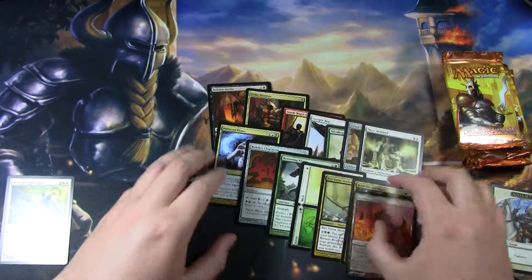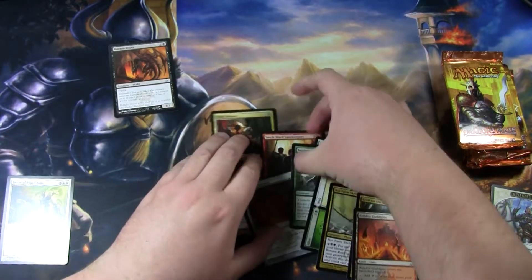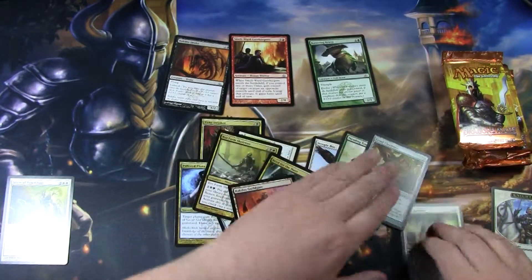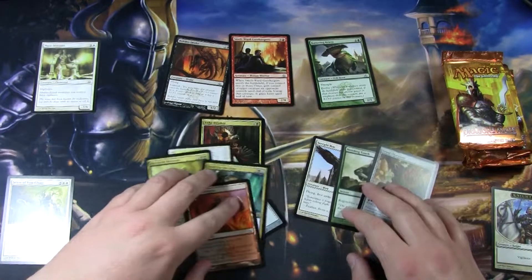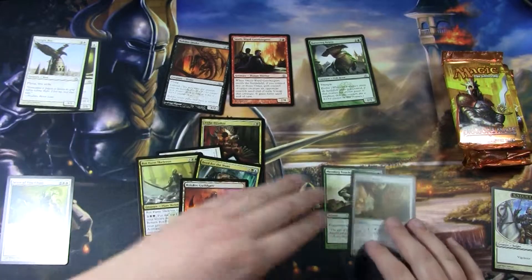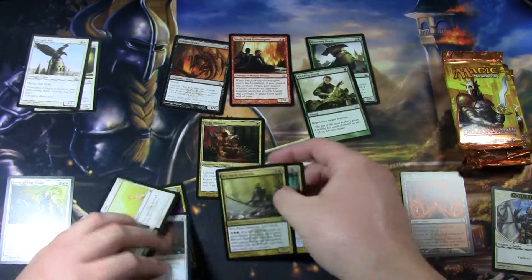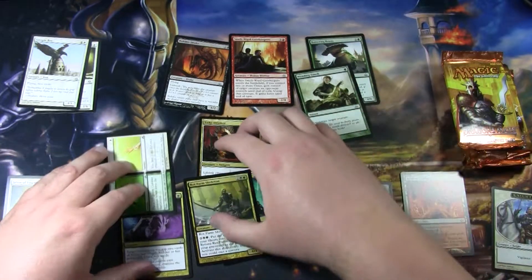Let's get this a little more in order. Black, red, green, white — no blue cards, though. And land artifacts, two Cluestones.